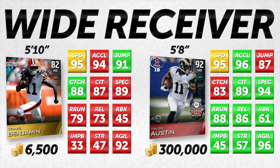The first comparison is your speed receiver. On the left we have Travis Benjamin, the gold item for the Cleveland Browns Road to the Playoffs — he's 5'10" and going for about 6,500 coins. We're comparing him to Tavon Austin Team of the Week from Week 10, a throwback to Madden 25, which is more expensive. Travis Benjamin doesn't stack up in overall attributes, but in a lot of the areas that really matter, these cards are much more comparable than you'd think — Benjamin is about 50 times less expensive.